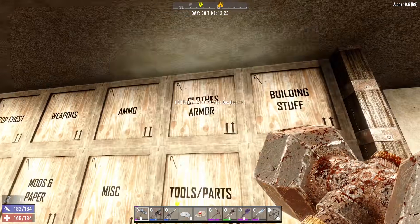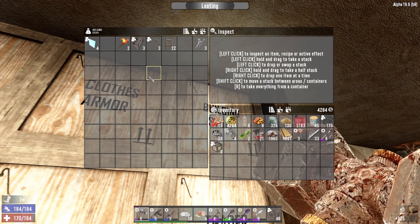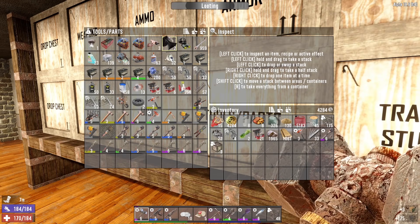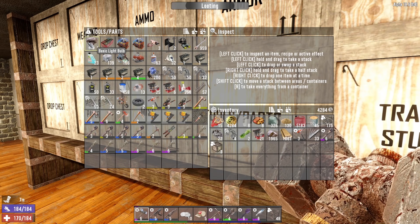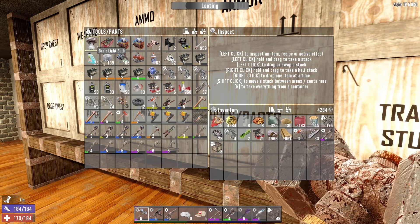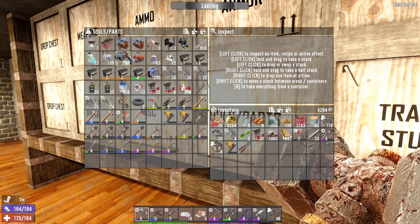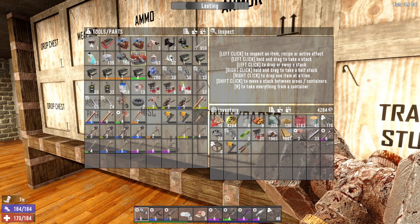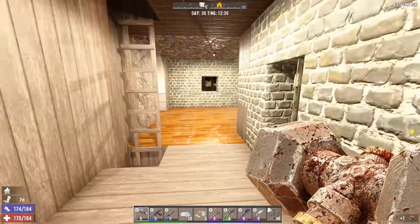All right, so what am I going to bring with me? Let's take a look in our building stuff chest and take that and that — nothing there. Tools, all right. I don't remember what I left there, that's part of the problem. I have a lot of stuff there and a lot of stuff here and I don't remember what's where. I'm going to bring these two just in case because I know I'm going to need those.